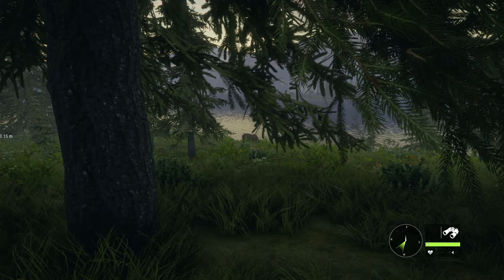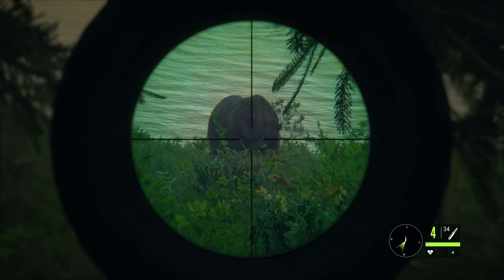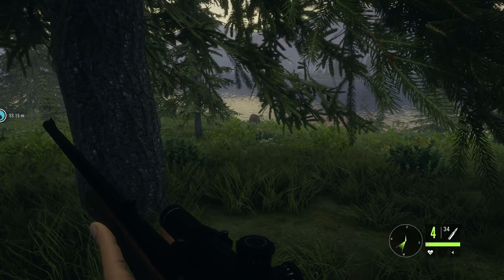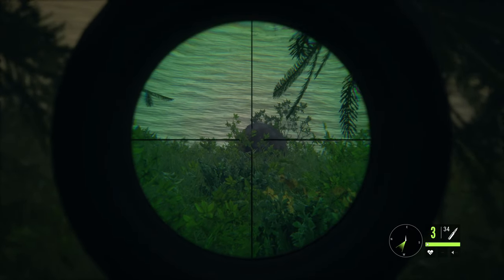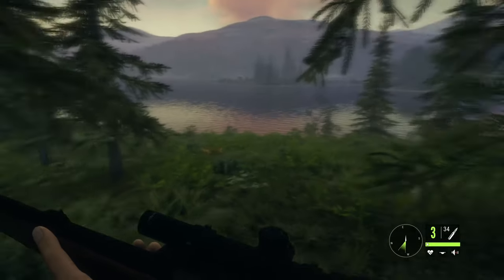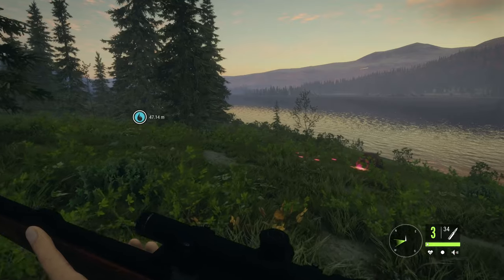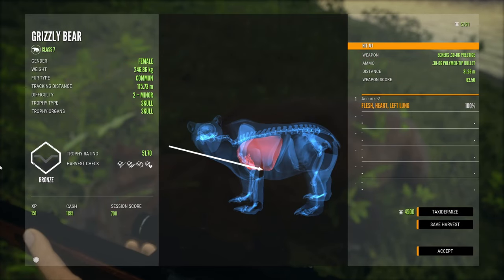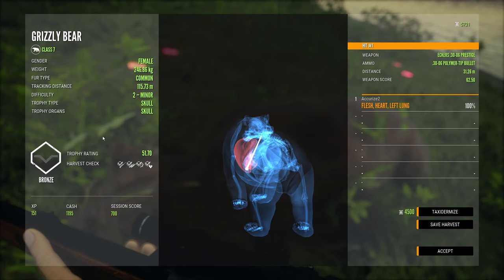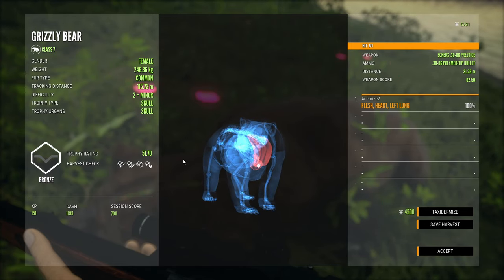I can see it — that's the bear! It won't let me spot it through the rifle. I think she sees me. I'm aiming right at the heart — she turned, but I'll go for a heart shot right here. That seemed to do the trick! Dropped her right where she was standing. Flesh, heart, left lung — no chance for her. We got a bronze out of that one. Right in the center of the heart — that's a thousand dollars.